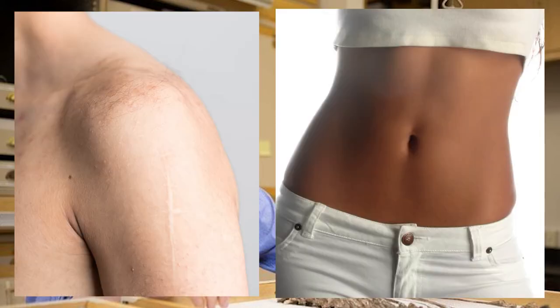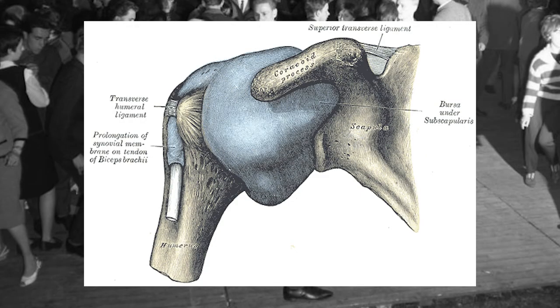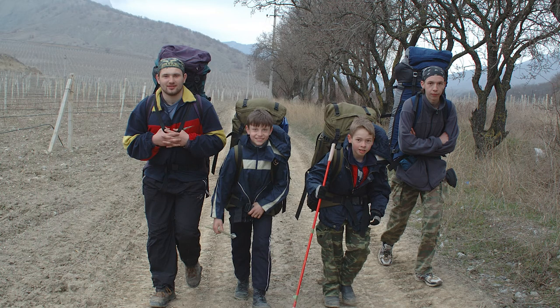Neil Thomas Roach of Harvard University performed a study where he found the key to human throwing is in our shoulders and waist. We twist our waist to increase throwing distance, and the tendons, ligaments, and muscles crossing our shoulders store elastic energy to be released in a throw, propelling an object and producing the fastest motion the human body is capable of. Our bipedal stance frees up our hands to hold and throw objects.